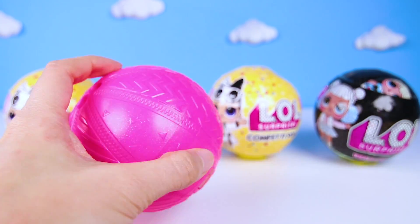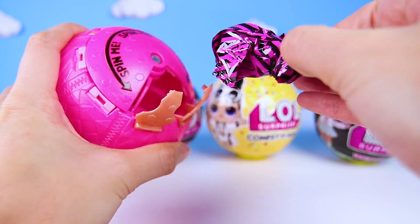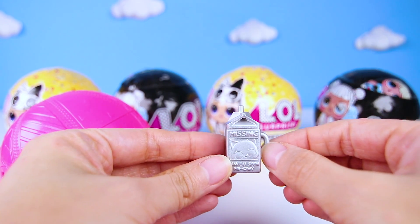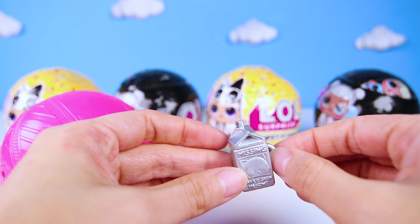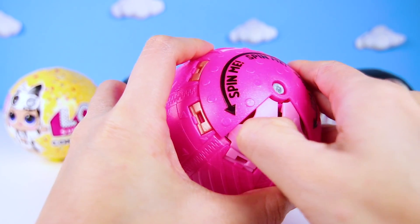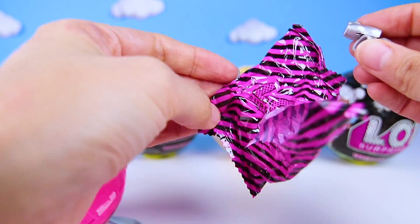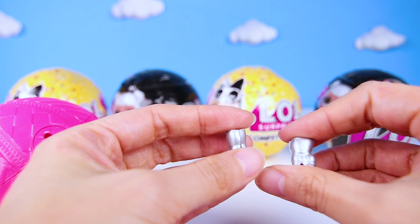But we're not done! There are more accessories to open! Remember, spin the top and pop the tabs! What did we get? It's a bottle! Actually, it's a milk carton! This is just like the milk cartons at the school cafeteria...except this one is shiny silver! How cool is that? I think there is only one more accessory to open and I know what it is! She still doesn't have anything to wear on her feet! These must be her shoes! Yes, we're right! It's a pair of silver boots! They're so tall and so pretty! I can't wait to put these boots on our doll!